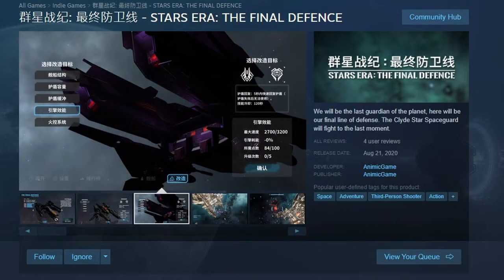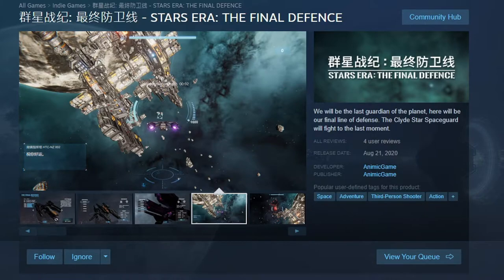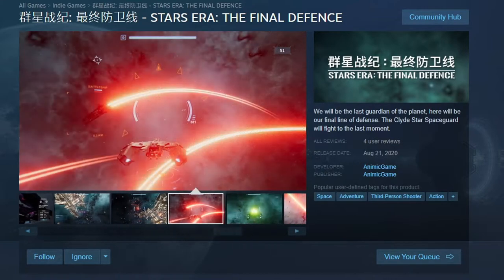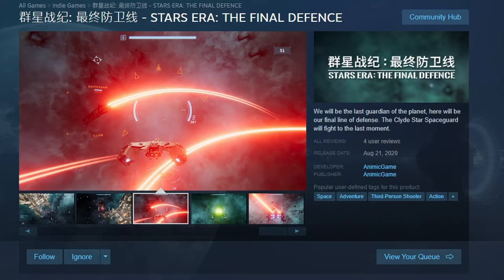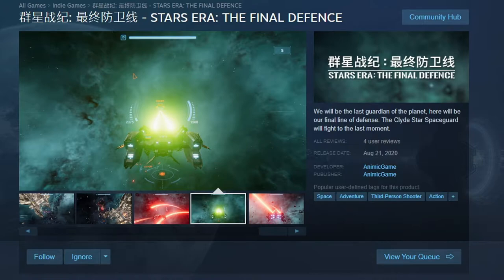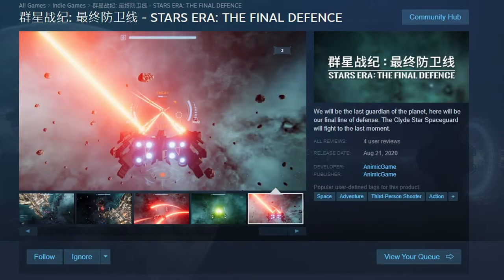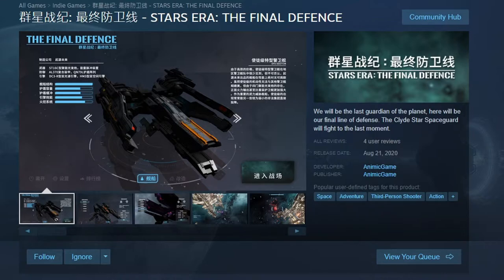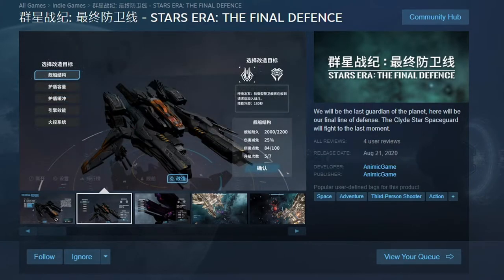Now, as you may notice from looking at the store page here, it's definitely a Chinese-developed game. One thing about me is I don't know any bit of Chinese language. I know it's very complex, I know it sounds really cool, and I had a friend once who talked Mandarin, I believe it was. It's a really cool language, I just don't know any of it. So it's going to be a little bit of an interesting experience today, because this game is, from the looks of the screenshots, very much all written in Chinese. But we're going to give this a shot, because it is a 99-cent game and that's the rule. We're going to find out if this is a fantastic game or a little bit of a flop.